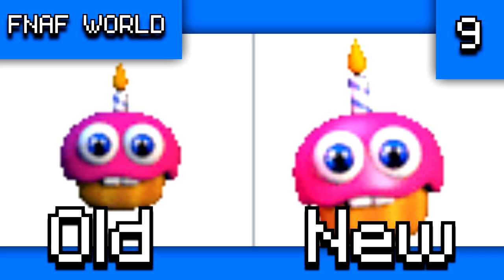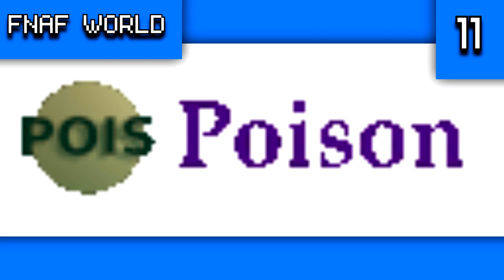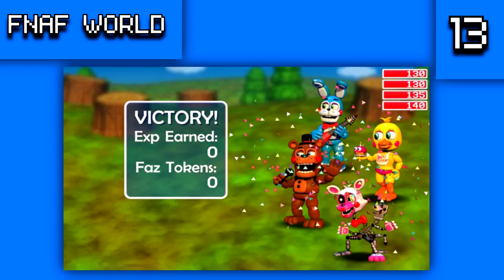There is an unused version of the cupcake in the game files doing a slightly different animation. There is also an unused attack called 'toxic song' with no coding attached, an unused status titled 'poison' showing enemies were meant to inflict poison damage, an unused chip with the 'curse of haunting,' and the full victory theme which plays for about 40 seconds after winning a fight but is cut off after around 10 seconds in-game.